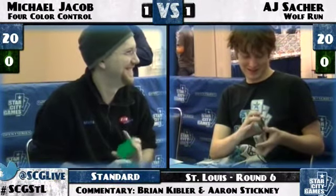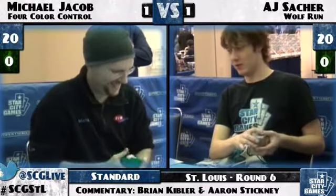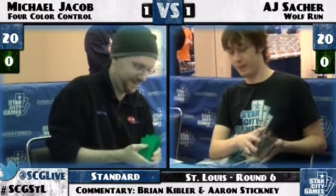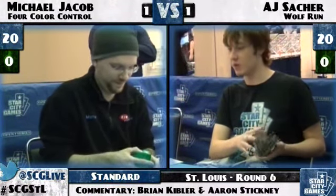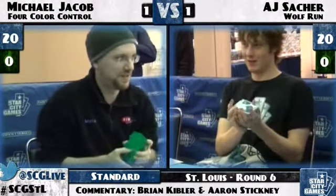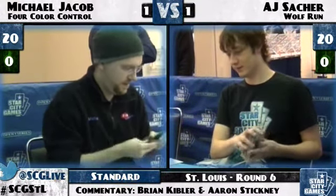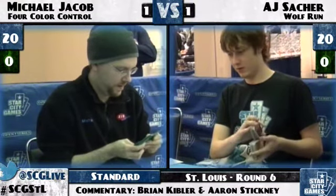Shuffling up for game three. On the play, the Wolf Run deck may just be favored, especially if AJ can draw an acceleration spell into Thrun. Michael Jacob has two copies of Phantasmal Image — a little light for dealing with three copies of Thrun plus potential Green Sun Zeniths. Just a Thrun coming down when MJ doesn't have the Image immediately can really end the game very quickly.